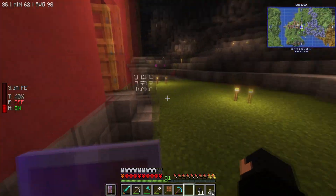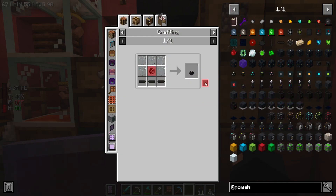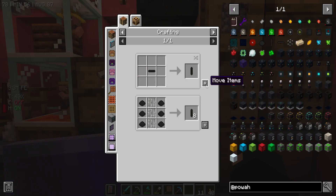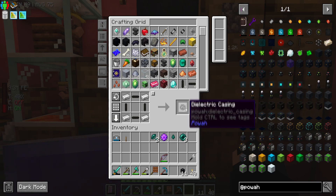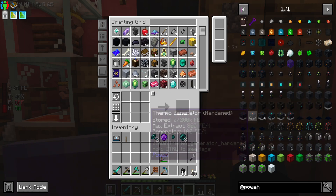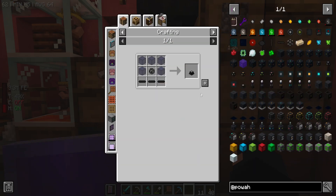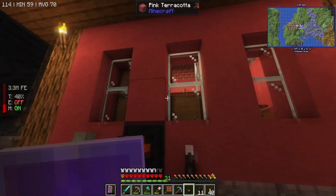We need the energizing orb thing. We need another casing - let's just make eight of them just to be safe, because you can flip them around. Early game when you've got hardly any, you can flip these just by putting them in the crafting table - you can rotate it. But you might use the ones you actually need so I'm not going to do that. We can use clear glass for this - the casing and these rods makes the energizing orb. There's only one of these orbs, so it doesn't really matter.